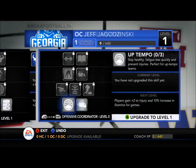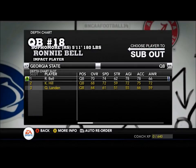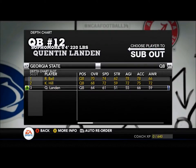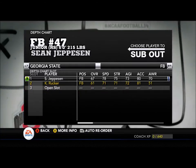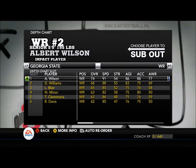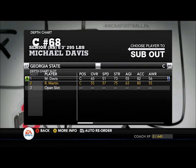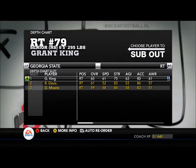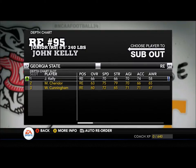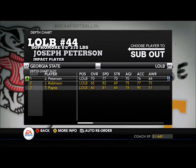Now we're going to use our points. You can see what we're using them on for the coordinators and of course our coach. Now we're going to take a look at the depth chart and go through it all. I do have named rosters so they all have legit names — I even looked them up online. You can see we have mid-60s, a few over 70 overalls, but basically our team is going to be bad for a few seasons. This is going to be a process of making them better, and hopefully I want to see if I can get them ranked before NCAA 15 comes out.